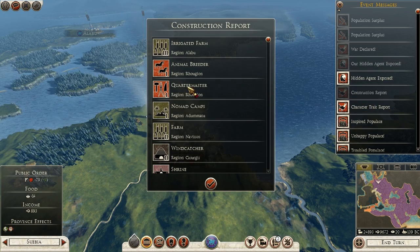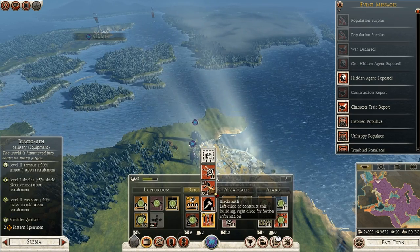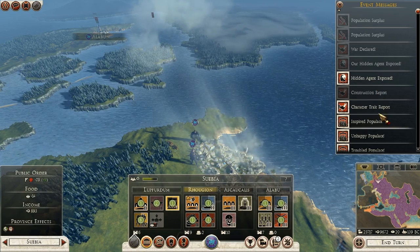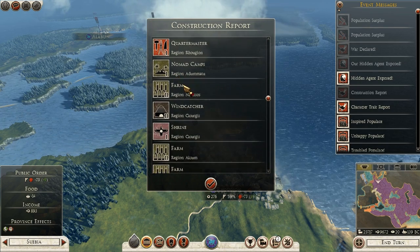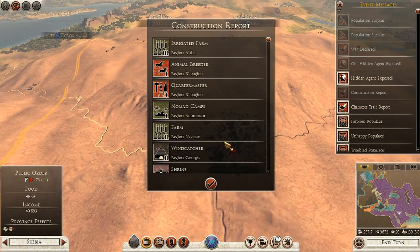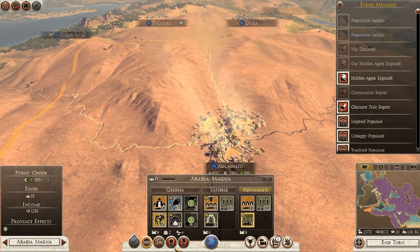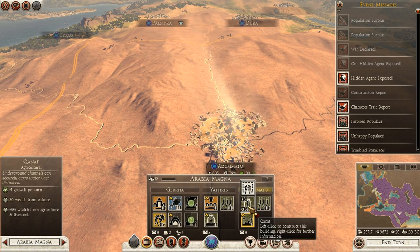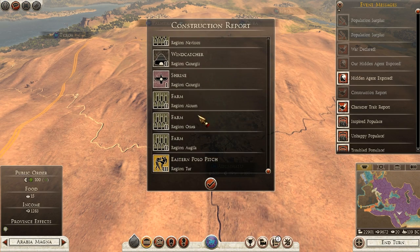Construction report - animal breeder. I might be able to improve that now. I can get heavy horse in Rujion - wealth from livestock and horse skirmishes. I really want heavy horse. And I get a bit of extra wealth from it as well. Quartermaster - that's Rujion as well. Level 2 armor - I'm going to get that. Doesn't give me any minuses and it will increase the quality of the cavalry I raise there. Construction report again - nomad camps. I can probably upgrade those to farms now. Let's upgrade that to a farm. Nomad camp - going for growth.